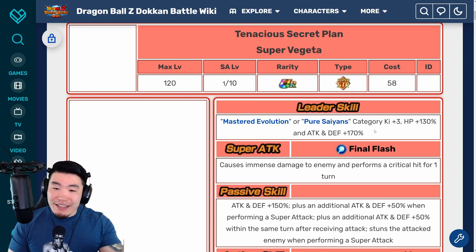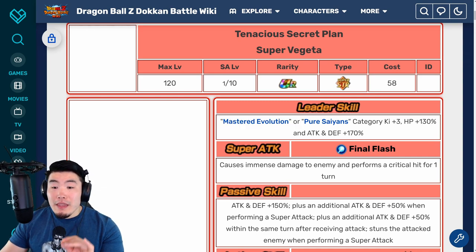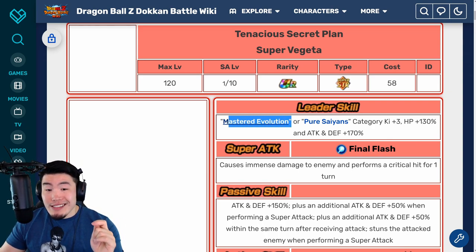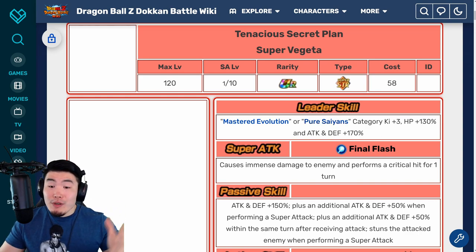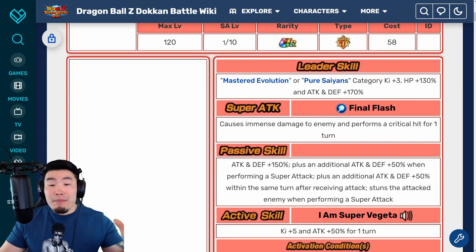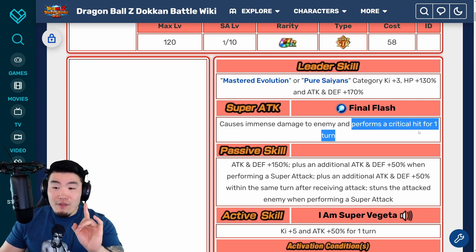Just from the very beginning, the leader skill is awesome. If he was just the Pure Saiyans lead alone — forget about Mastered Evolution — he would already be one of the best leaders in the game, because Pure Saiyans is one of the biggest categories in the game. But he also has this Mastered Evolution, which is gonna be interesting to see. We don't know exactly which units they're gonna put into it, but dual category lead — this Pure Saiyans lead gets me really excited. And then we have his Super Attack, Final Flash, causes immense damage, and performs a critical hit for one turn.